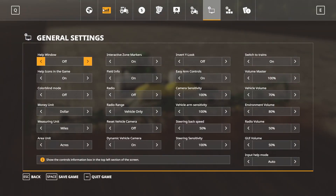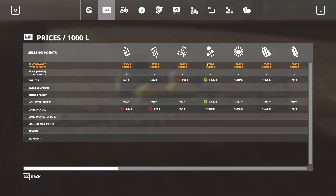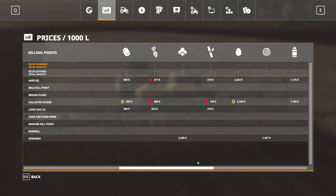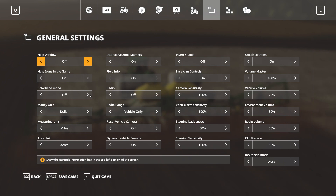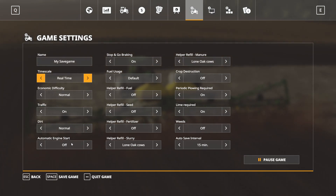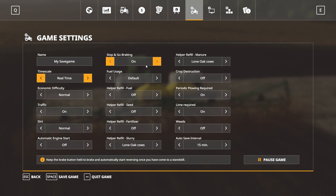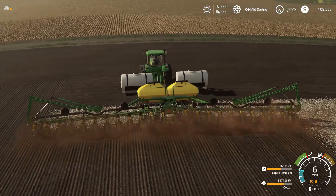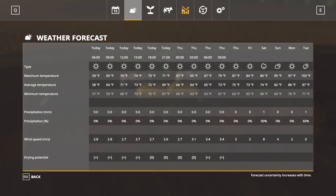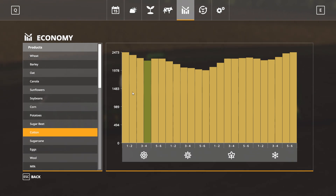Let's look at the map here. These prices - cotton's at $22.39 right now. I'm running economy on normal. Looking at the Seasons prices, cotton is running at $24.73 at the beginning of spring.